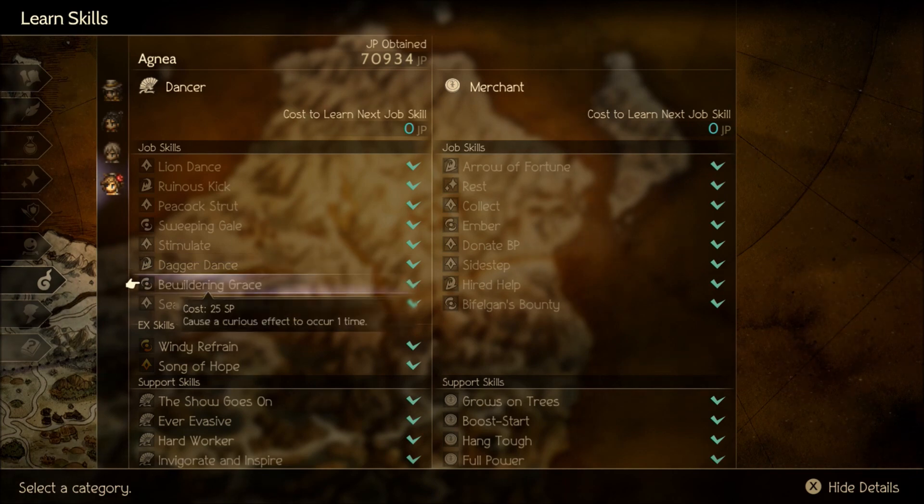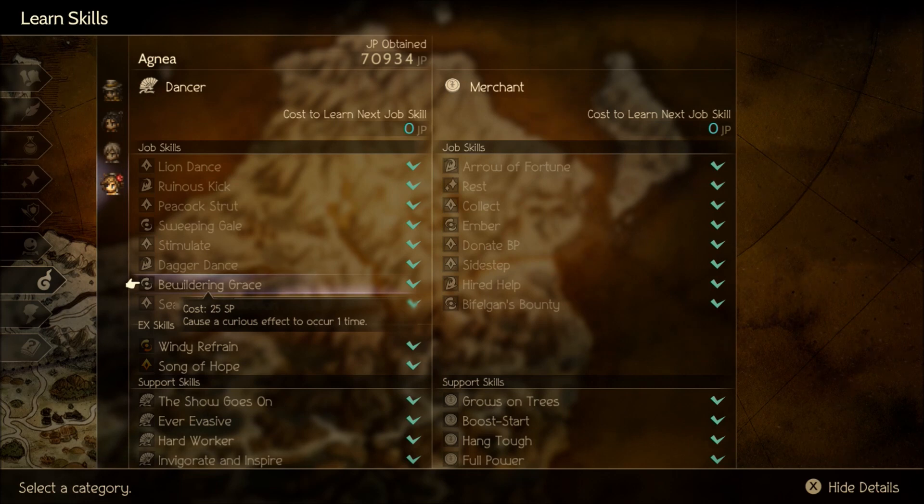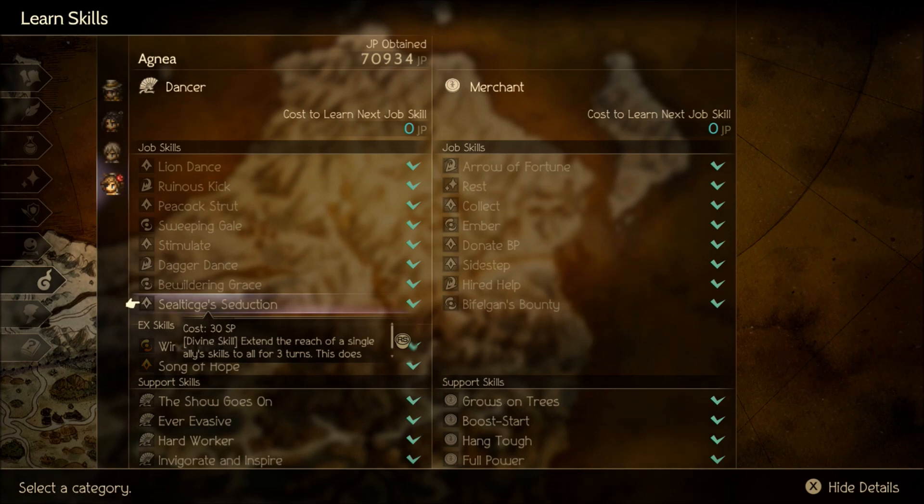Bewildering Grace causes a curious effect to occur. I messed around with this and it's not really worthwhile. One of the effects is allegedly an EXP times 100 buff - I have actually seen videos of that happening - but it's extremely rare and not worth doing. More often than not you're going to nuke yourself, kill yourself, or lose all of your BP. There are so many different effects that can happen, and a lot of them are bad. I do not recommend using it.